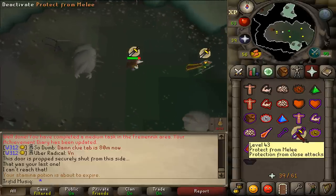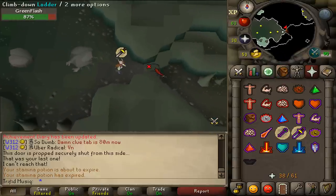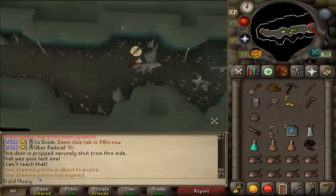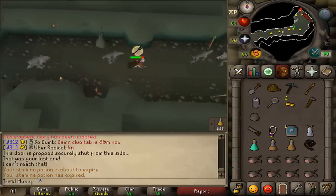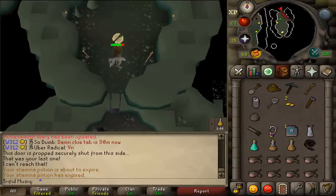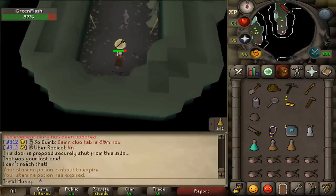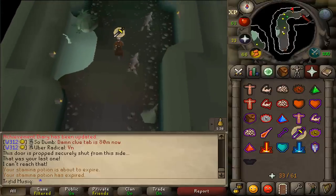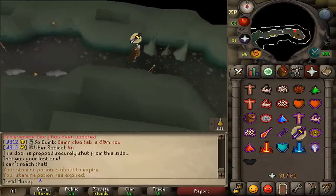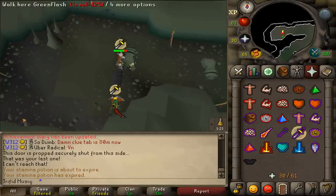Once you have done resting, use Protect from Melee and continue going east. Climb down the ladder and use Protect from Missiles. Continue east. Once you are there, climb up the ladder, go north and climb down the ladder. Use Protect from Melee and follow this dungeon to the next ladder. Once you have climbed down that ladder, you will find another resting place if you stand just south of the ladder.